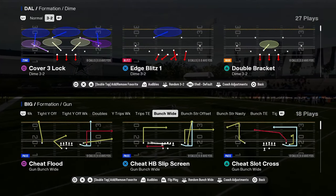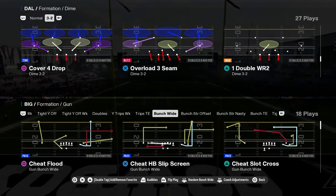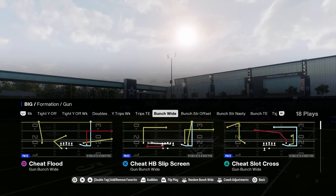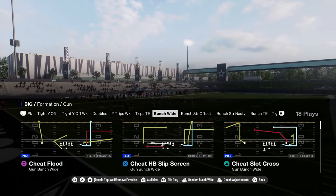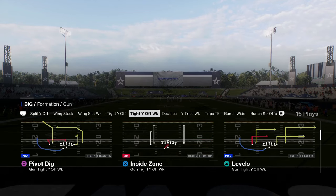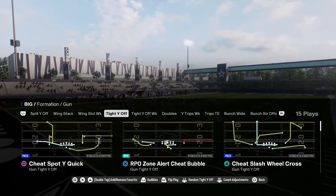The biggest thing I want to talk about is Switch Stick and how Switch Stick has really changed the game from an offensive perspective. It's much more difficult to play offense because of Switch Stick if you play somebody that has a good Switch Stick. Another new evolution of the game is that before this year, you didn't see a lot of auto-motion type plays be effective, but in this year's game these cheat motion plays are really good.